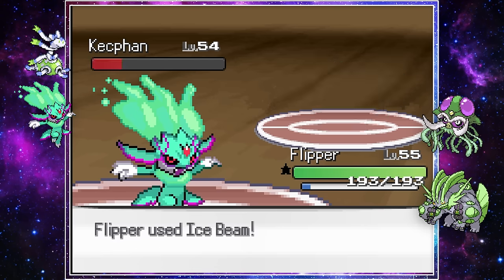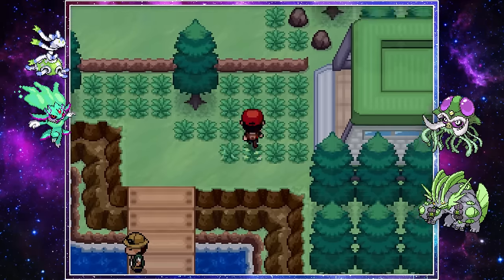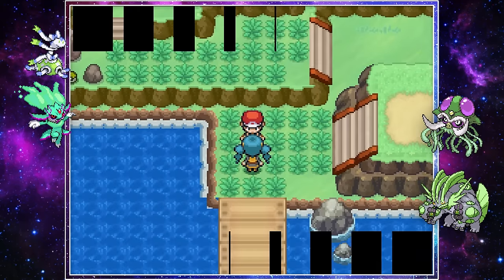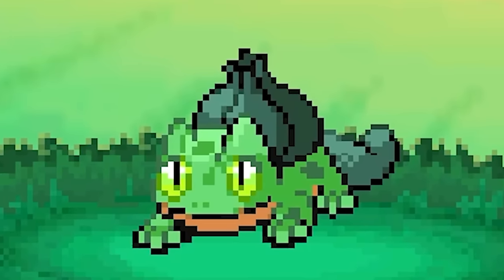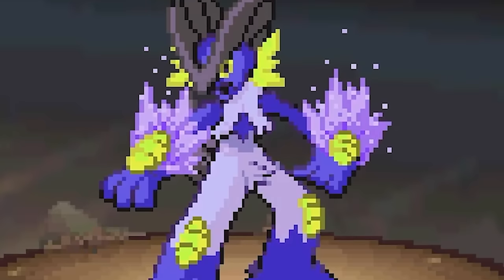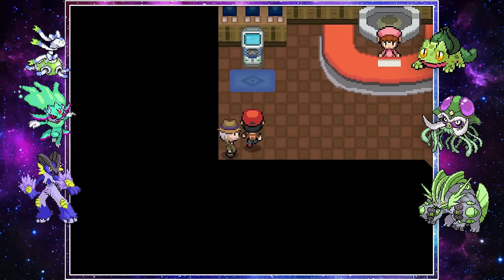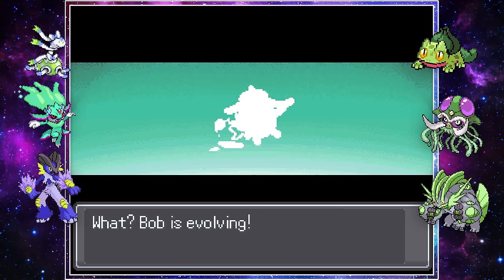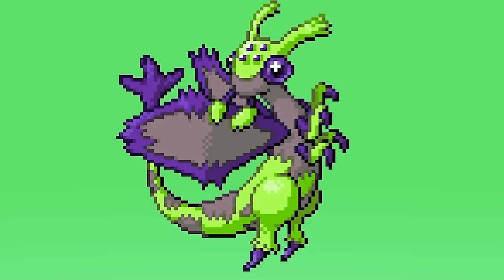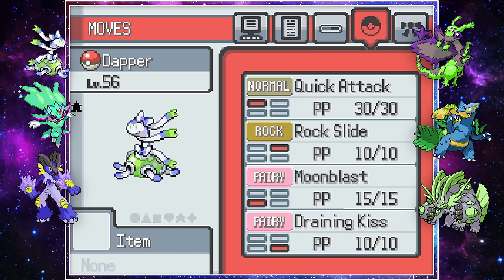There were only two things left to do: find a few more shinies and defeat the Elite Four. On the way we caught a goofy fusion without a custom sprite, so we boxed him. Then we found a double starter fusion, Treesore, and named it Flora. Our final fusion of the run was Swampiken — another double starter fusion that with Speed Boost would be super useful. Our final team was Bugsy, Torrent, Flipper, Flora, Dapper, and Knuckles.